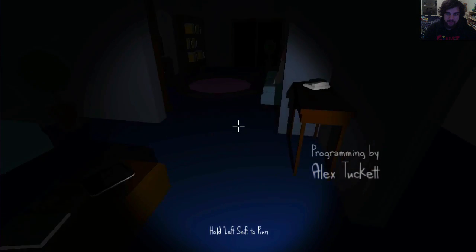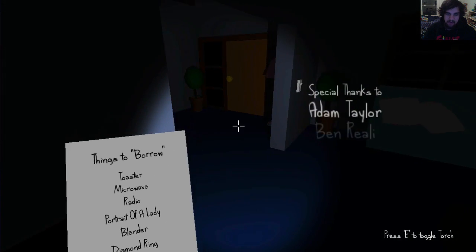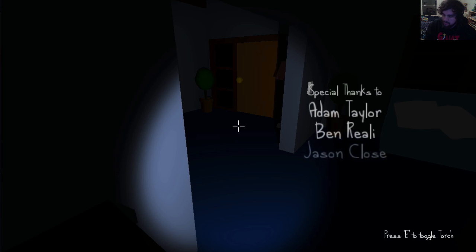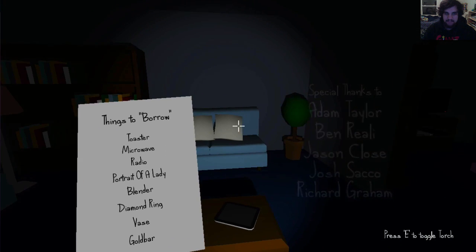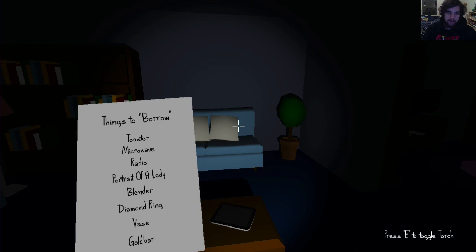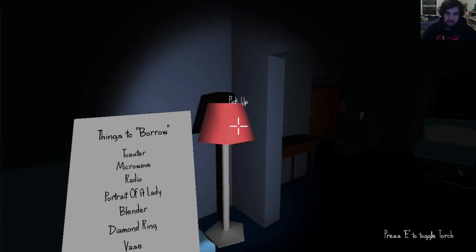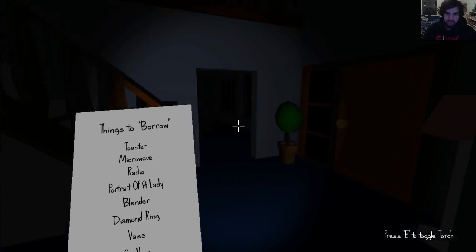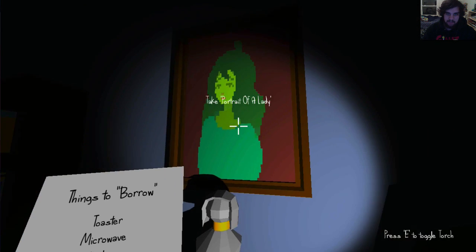There's really not a lot of games that are built around robbing someone's house. So every round starts a little bit different — every time you start off, you have a different checklist of things to borrow. Right now we're looking for the toaster, the microwave, the radio, a portrait of a lady. So we kind of have to look around as much as we can to find these things. That is the portrait of a lady, and it is a creepy looking lady.